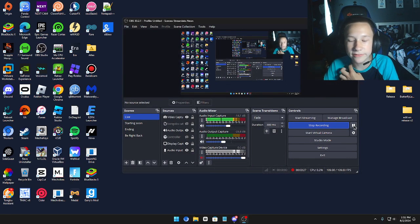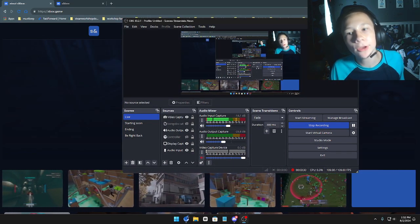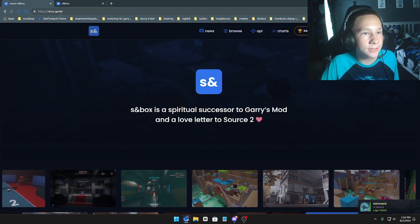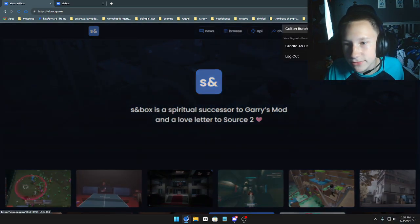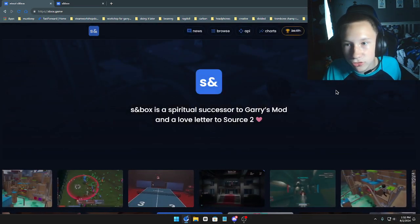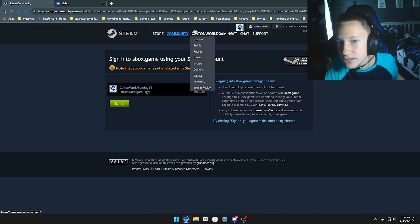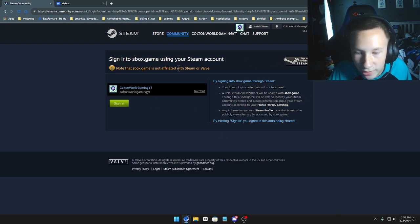So I'm going to show you guys how you can get it. In order for you guys to get the game, what you want to do is first go on this website right here called Sandbox.game. Right here you should see 'Sign in to Steam' or something. Let me just log out just to show you. You should find this button, click it, and make sure you sign in to your Steam account because you need Steam. Once you've logged into your account, just press Sign In and make sure this thing is up.